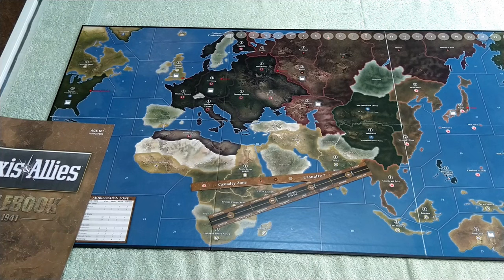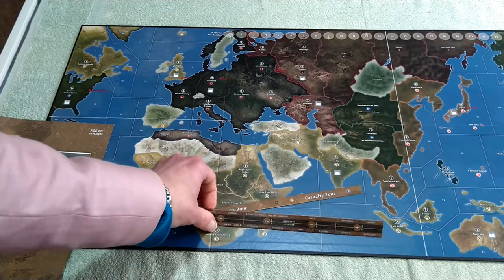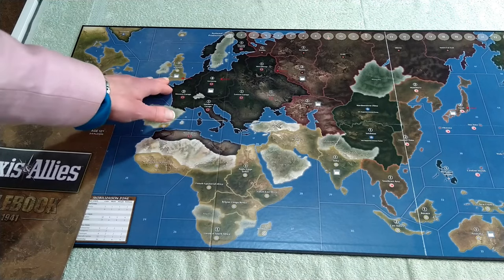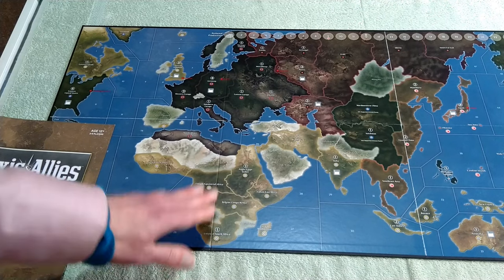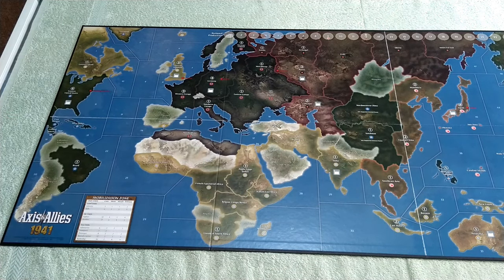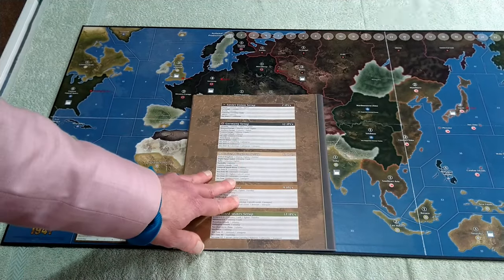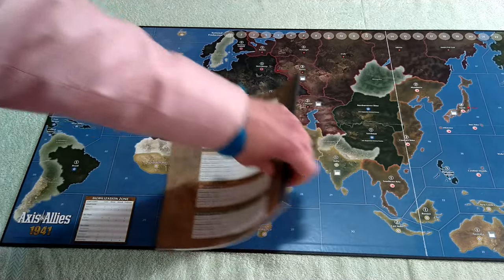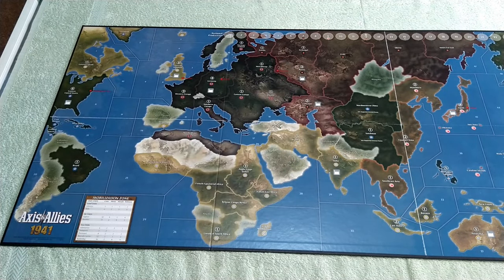One reason to buy 1941 is to nick the components, as some sculpts are different from other games — little magpies like me want to use them elsewhere. I do like playing the actual map itself as it's a very fast game. There are three spaces between the UK and US, there is a factory in India, and the economy means that once something gets bashed, replacing expensive units like bombers and battleships is a real challenge. Setup cards are on the back of the rulebook, but the setup for most powers is quite small anyway. As a fast introductory game, definitely pick up 1941.